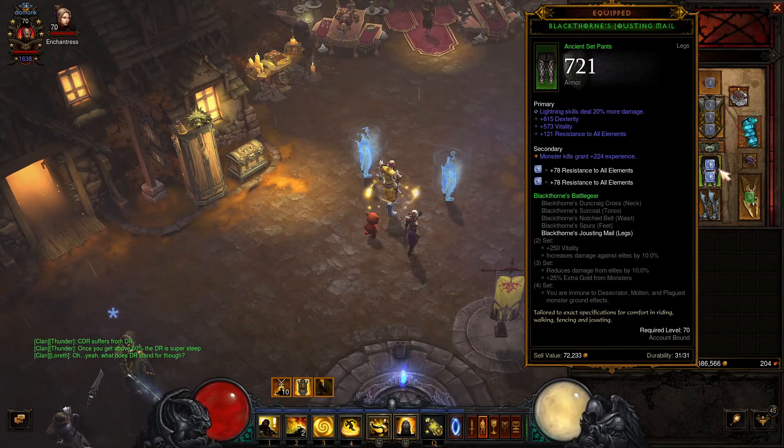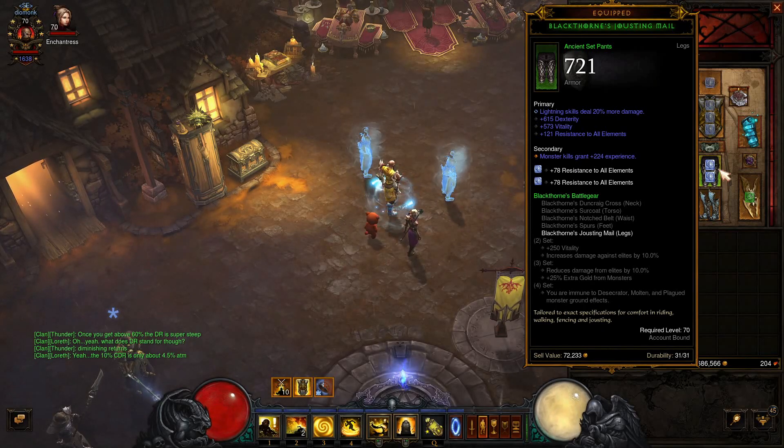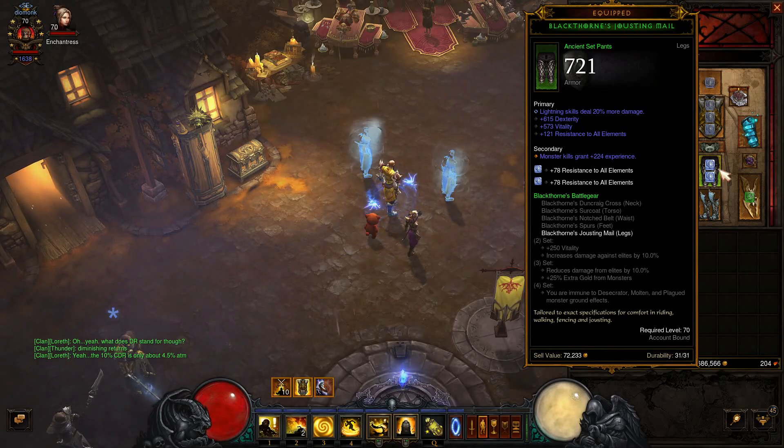We're also going to be wearing the Blackthorne's pants. They added the Elemental Affix to these pants — before, people would have been making a Witch Doctor to get Swamplands and wearing them on the Monk for the elemental damage. But now that Blackthorne's has that, everybody can farm their own without needing the Witch Doctor. Because I'm going Lightning, I have Lightning damage rolled onto it; if I decide to switch to Cindercoat, I'll be switching that over to fire.